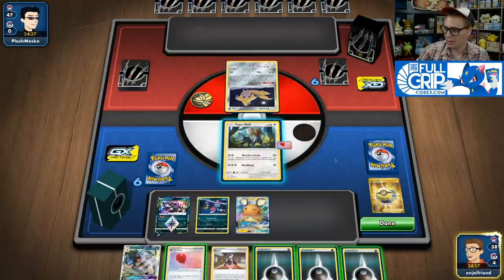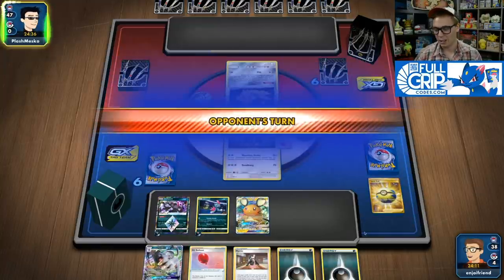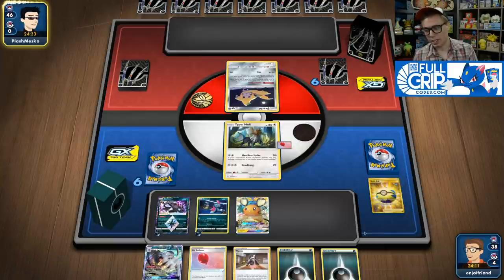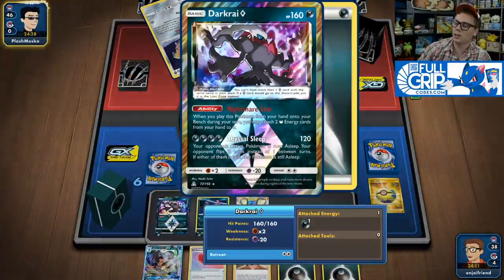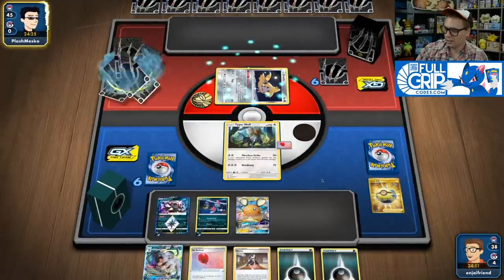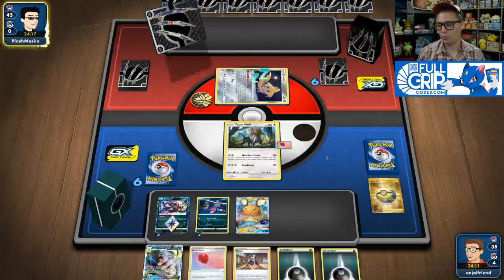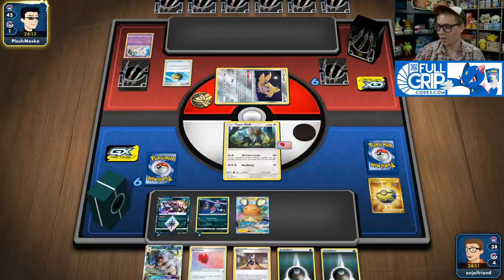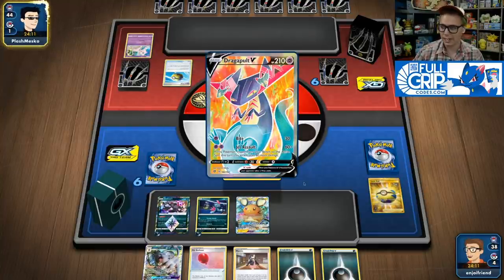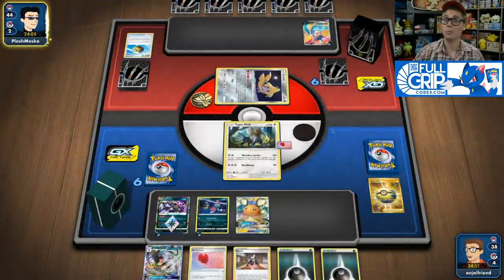There's only 1 Weavile in the deck. We have 2 Silvally GX, an Air Balloon for the active Type Null, and Day Day Change. We see 6 brand new cards and find a very solid hand — a second energy we could put onto the Sneasel, and another Air Balloon. We're going to pass and see what my opponent does. We have Marnie in hand for next turn. Because of the Darkrai Prism Star, we don't actually need Red and Blue to get off a meaningful attack next turn. 3 energy is the magic number for this deck.